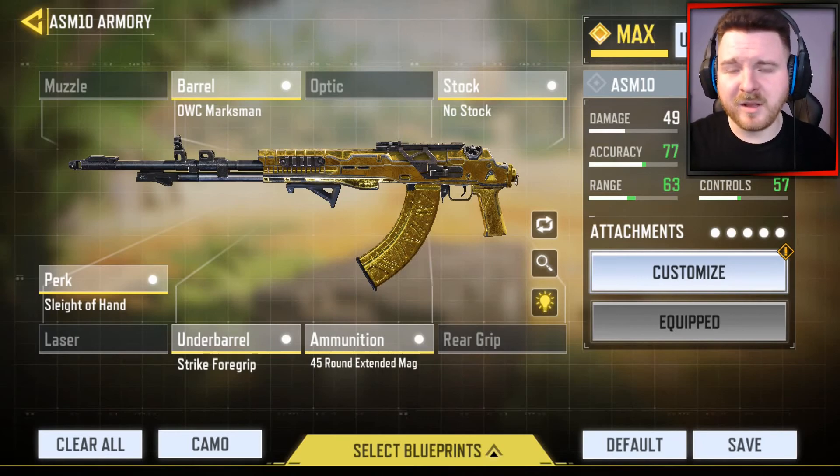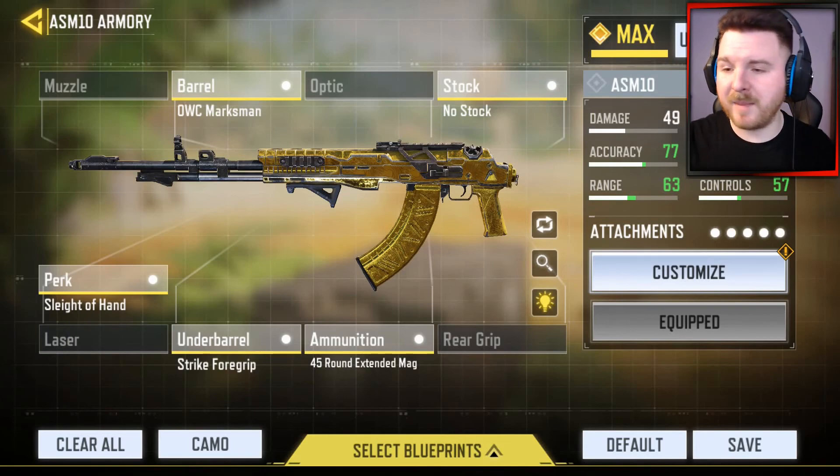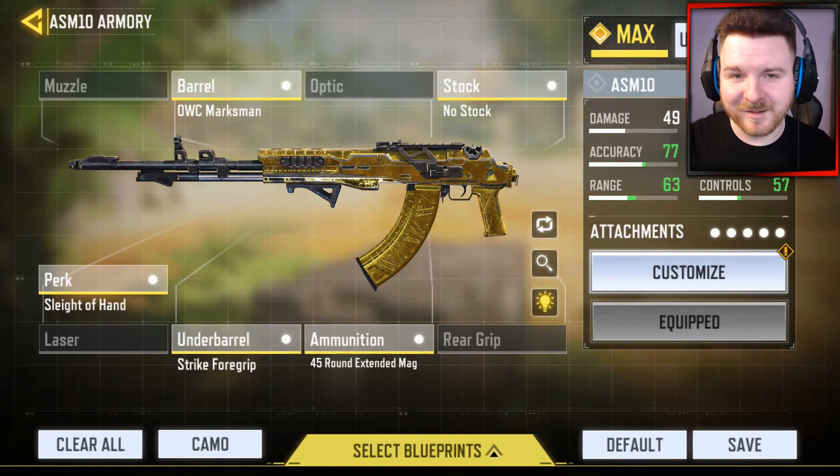For the underbarrel, you want to keep your gun nice and steady so it's not flying all over the place — that's why I've got the Strike Foregrip on. And because this weapon goes through its ammo really quickly, that's why I've got the 45 round extended mag. If you're also rolling with the Vulture perk, you can pick up bullets off the ground from kills to maintain your streak and annihilate your opponents.